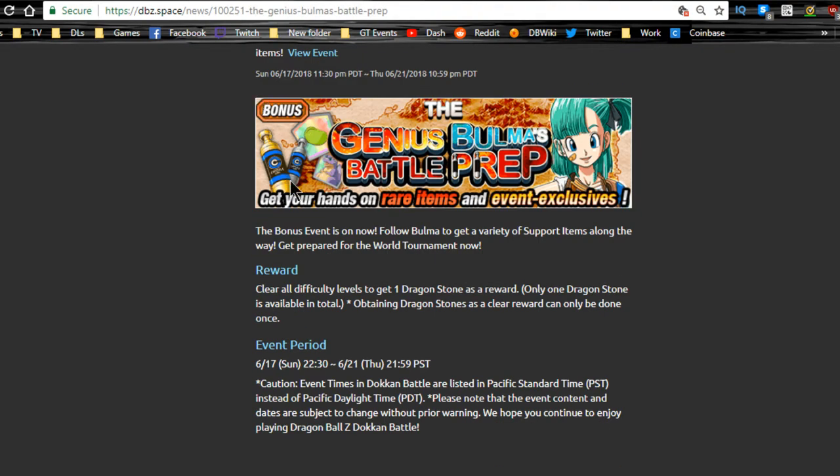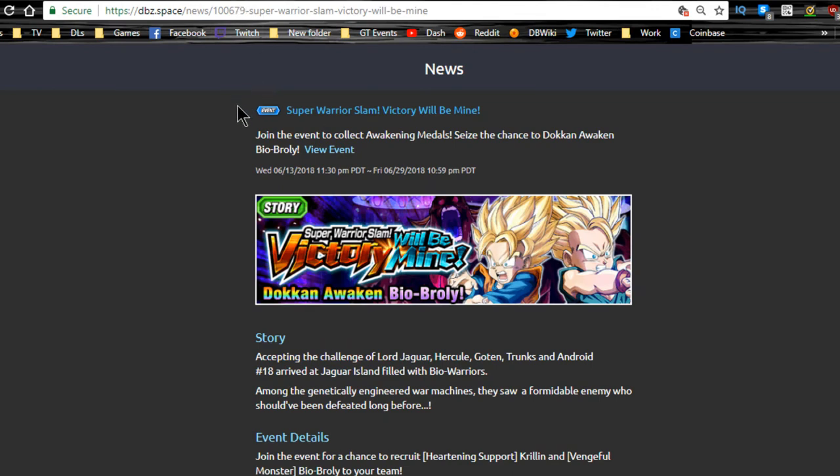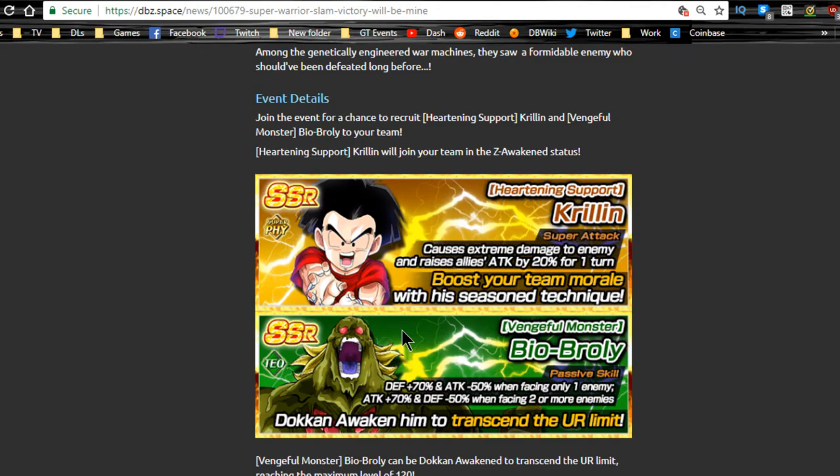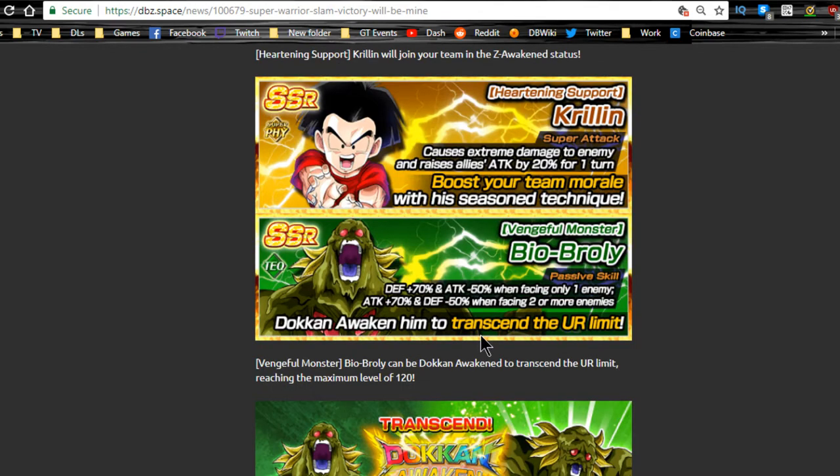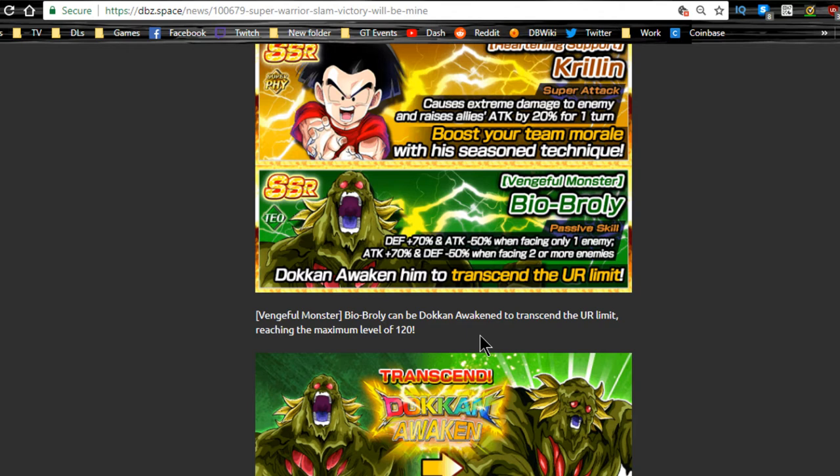Definitely worth it to get rare items like senzu beans and incursus if you don't have them. Next, the Bio Broly event is here until June 29th — nine more days. You can farm the free-to-play Krillin and free-to-play Bio Broly. Krillin drops as an awakened SSR or Z-awakened SR, and you can feed him into the Beerus shop Krillin to try to get super attack 10. Bio Broly is a really good tank but not super useful on a team.